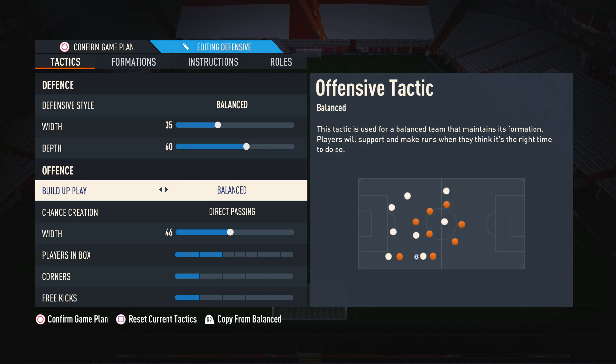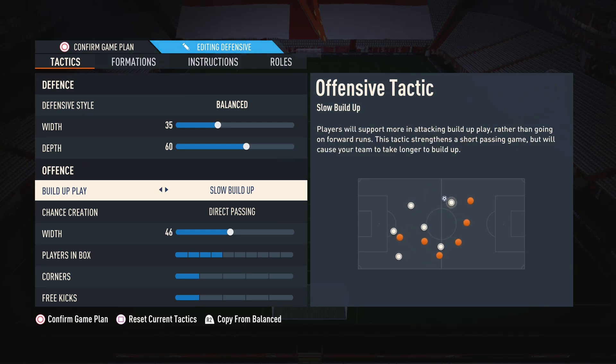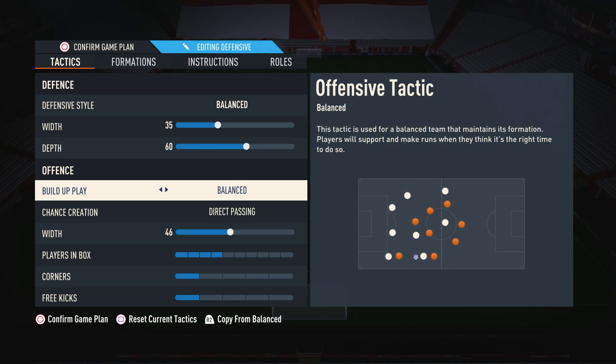Moving on to build-up play, I like to have this on balance. It's by far the most consistent and varied form of build-up. When you want to play quickly you're able to, and when you want to play slower you can too. With fast build-up you always have to play quickly; with slow build-up you always play slowly. But with balance you can pick and choose when to play quick and when to play slow.